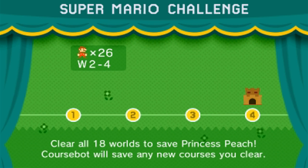Anyways, that is going to do it for this episode of Super Mario Maker. Next time, we will advance to World 3, continuing our trek in order to rescue Princess Peach from Bowser. So with that, thank you for watching, and I will see you next time!